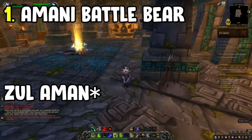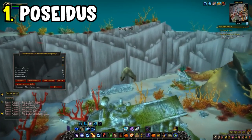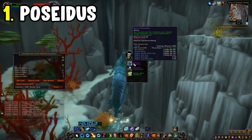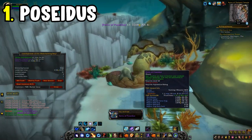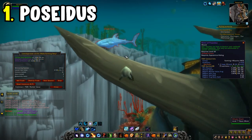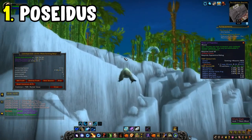The next mount is the Reins of Poseidus, farmed from the rare Poseidus in Vashj'ir. Go to the Shimmering Expanse — there are four spawn locations there for the rare, plus one in the Abyssal Depths. I generally find this rare spawns around 9 AM every day on EU servers, so I park an alt there and log in at nine and it's usually up. It's also tradeable, so you can buy it off the Auction House if you have the gold, or just camp it for a couple of days.